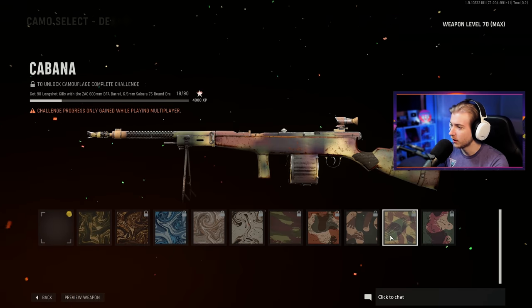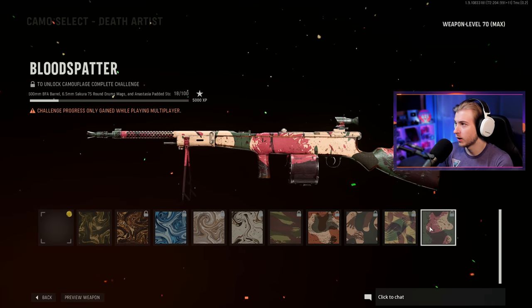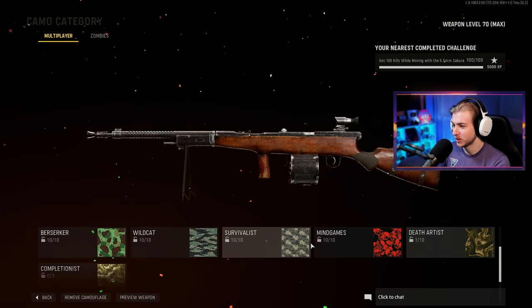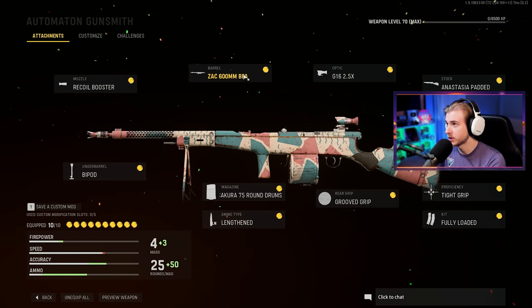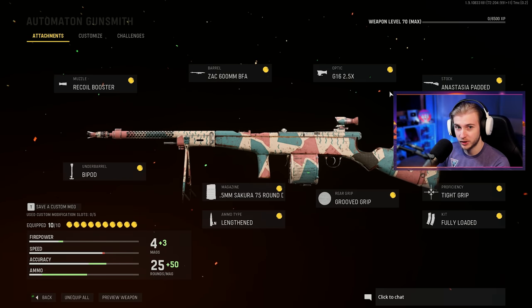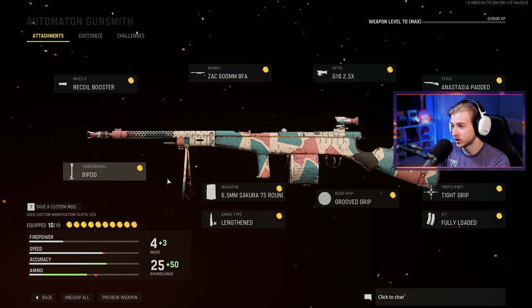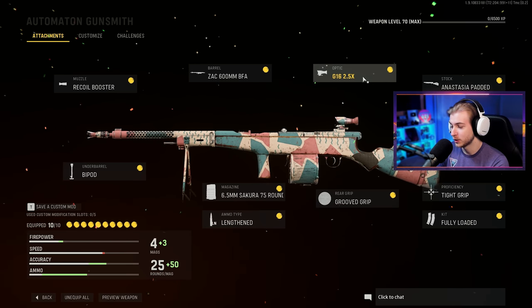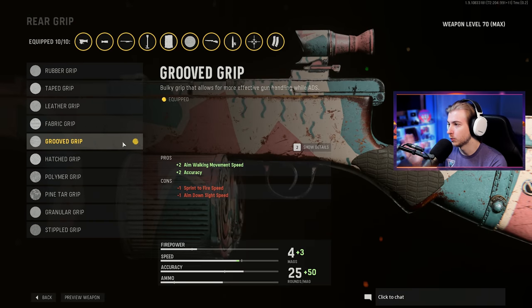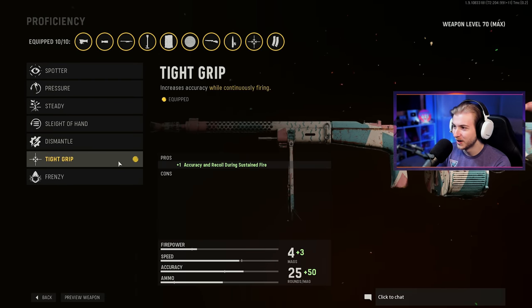I have everything done besides Death Artist. This is arguably going to be our hardest camo because we have to get about 80 long shots out of 100 with the specific barrel, drum mag, and stock, which is going to be pretty difficult. But first, let's toss a camo on here. This is the class we're going to be using besides the barrel, mag, and stock. I picked everything else out myself. I don't know if recoil booster is probably the best for long shots, but I'm going to have it on there.